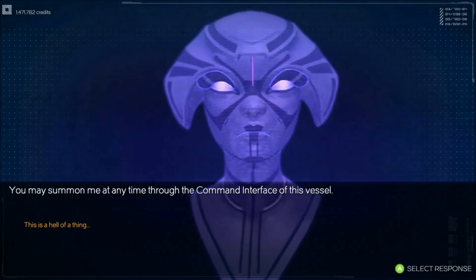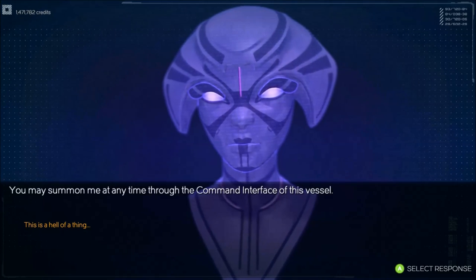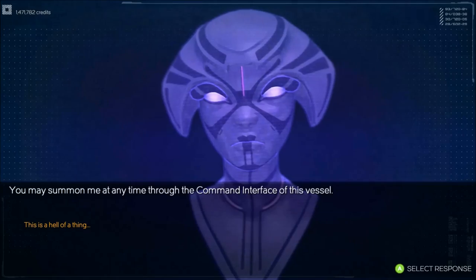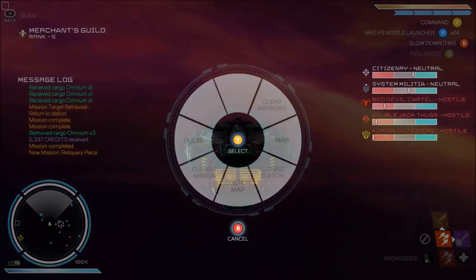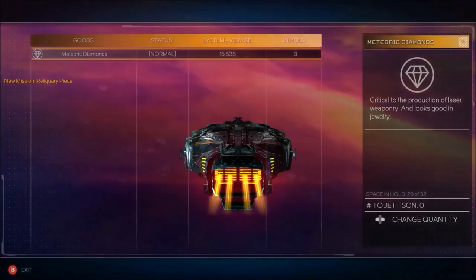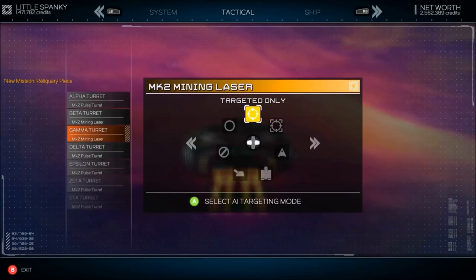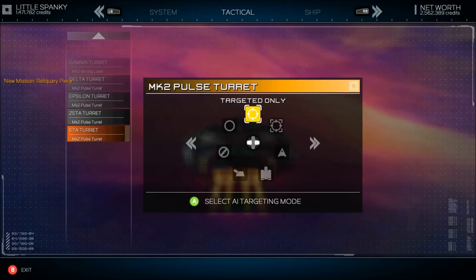How do we contact you again? You may summon me at any time through the command interface of this vessel. That's a hell of a thing. Let's see — pull up sector map. Okay, system. You can see all my turrets — I've got six now.